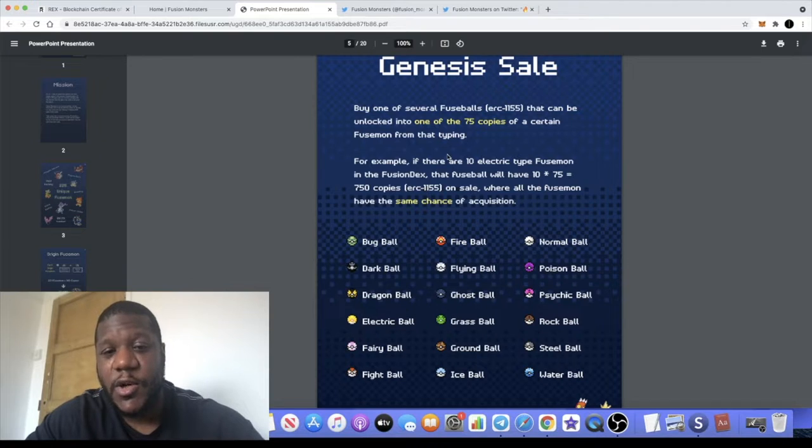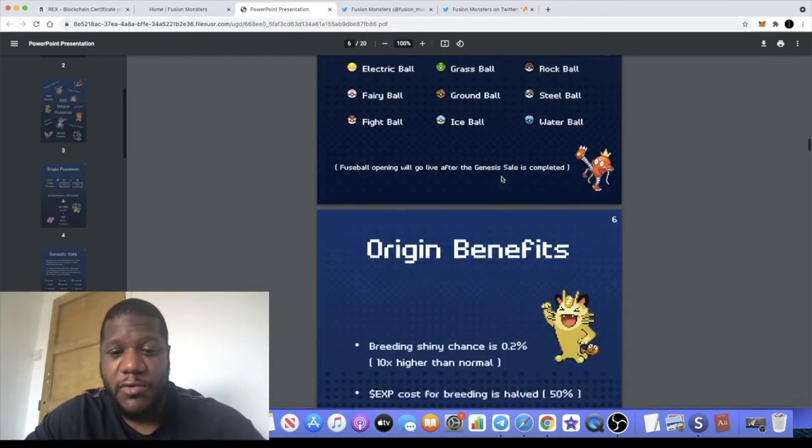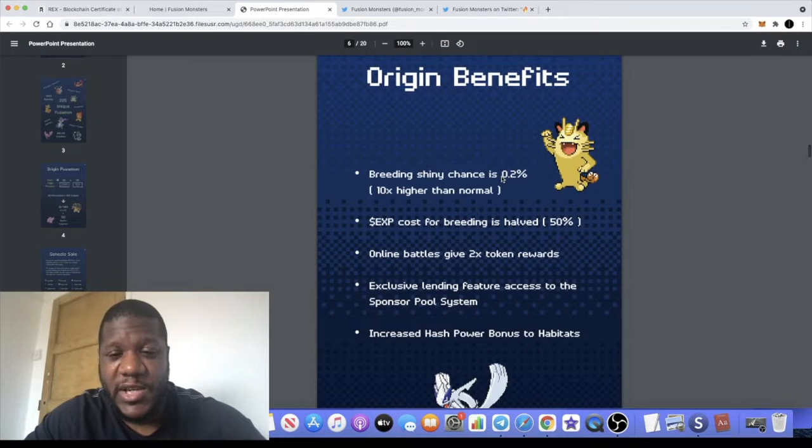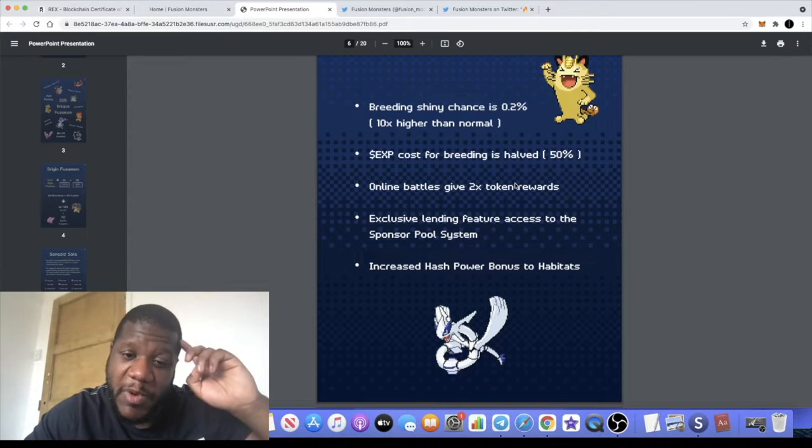If you buy one of these Fuse Balls, they can be unlocked to one of 75 copies of a certain type of Fusemon. For example, if there are 10 electric-type Fusemon in the Fusion decks, that will 10x to 750 copies, so you have the same chance of acquiring those as an NFT on OpenSea. You can also breed them together. There is an EXP token and the cost for breeding is halved when you hold that token, but online battles will give you 2x your rewards in token.